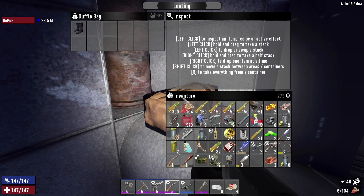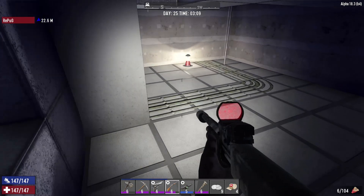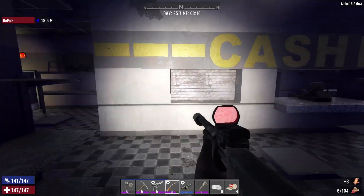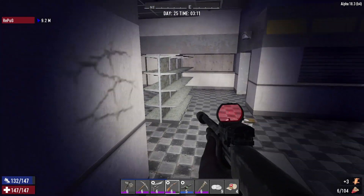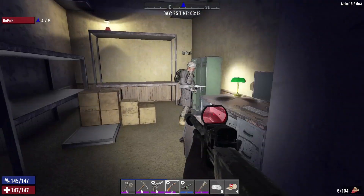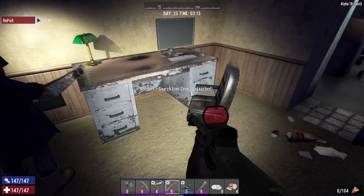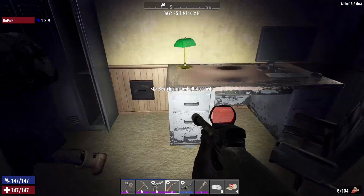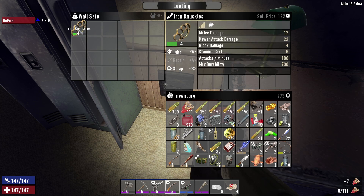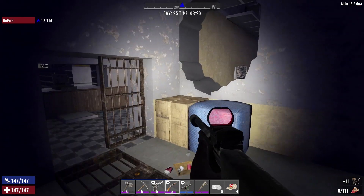There's a duffel bag up here on the roof we didn't see - with a pair of cowboy boots. Just what we wanted. The safe is just about open. It's a blue wall safe, that's why I missed it. Nothing too much in there really. Well, you can't win them all - can't be a great loot day every day. That's true.